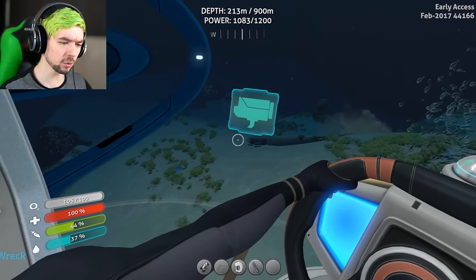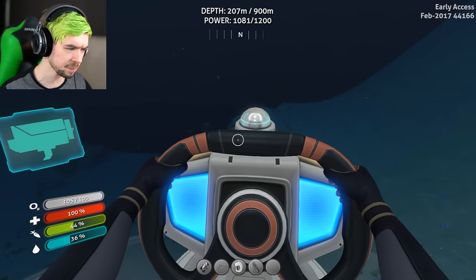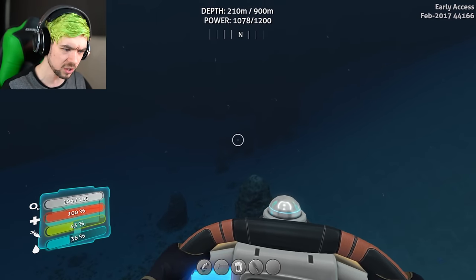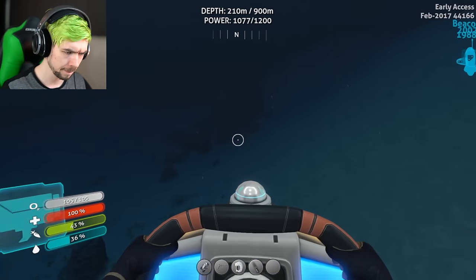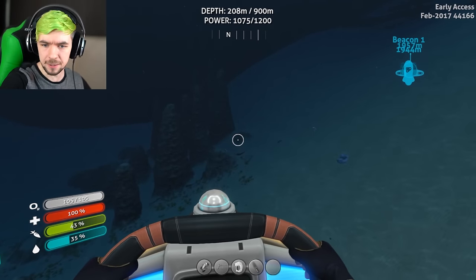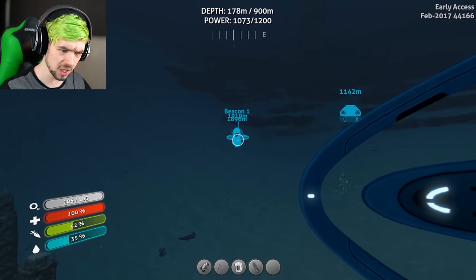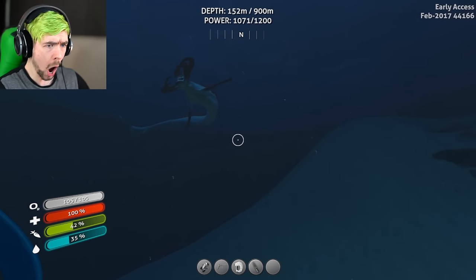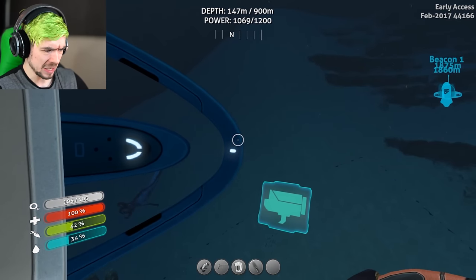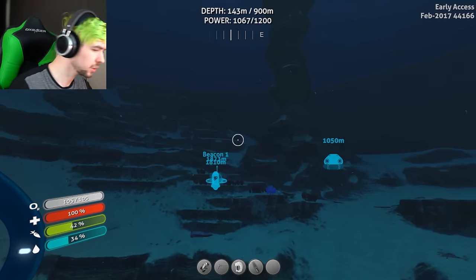These are all the wrecks I checked when the game was kind of broken and nothing was spawning into them. Stuff has respawned and despawned since then, and I've deleted files and had to come back. So it might be worth checking all these wrecks again to see if there's anything in them now that I missed. I did see that the modification station spawns at the mountain range. Stay away — I hate those guys!